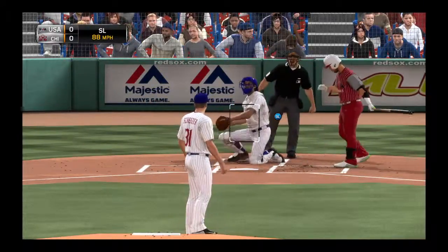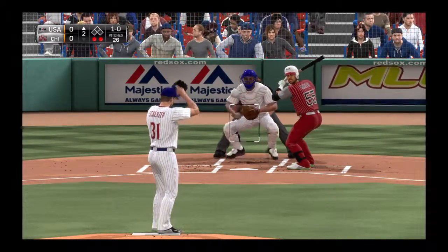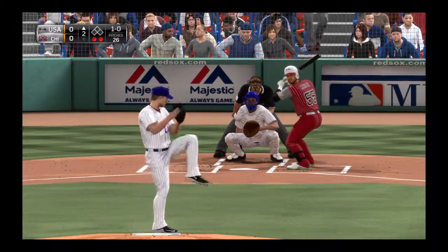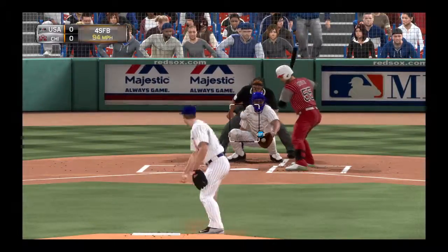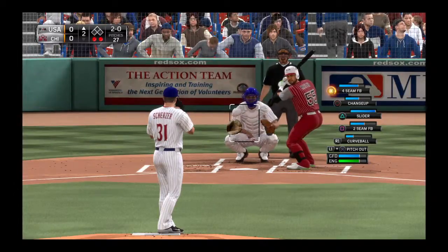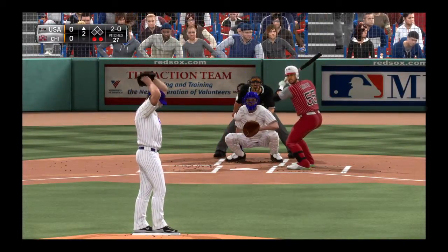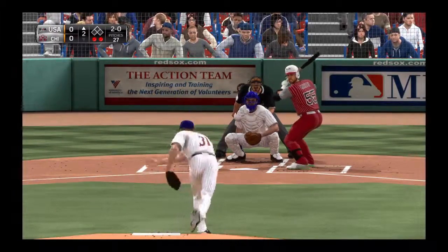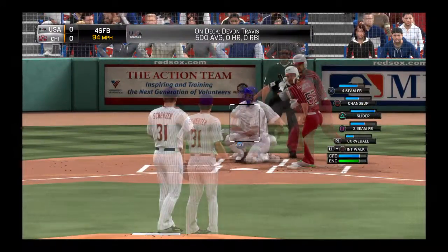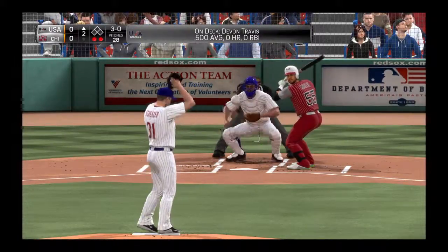Trying to jam him with the first pitch slider, but it's in a bit too tight for ball one. The 1-0 pitch — lays off a fastball that doesn't miss by much, and it's 2-0. 2-0 on the way. Down low, and the plot thickens here. 3-0. He's all over the place right now.